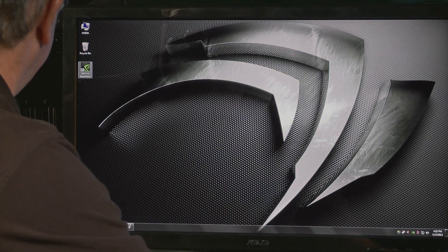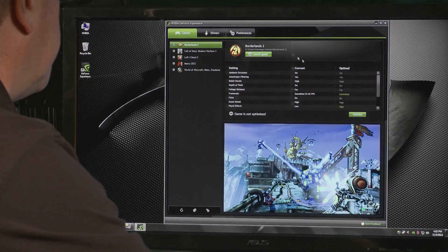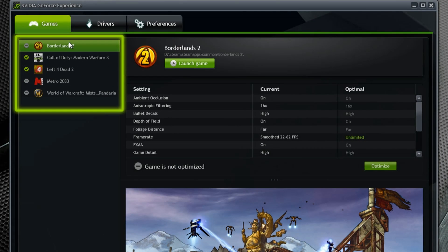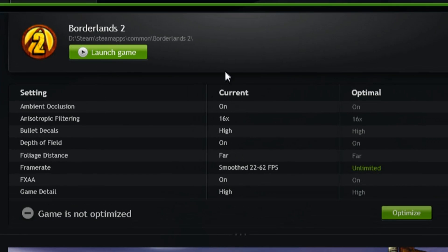Today let me show you how these things look. The first thing you'll see when you download GeForce Experience is a new icon. Double clicking on it pulls up a very familiar looking interface. On the left hand side is a list of all the games detected on your PC, and on the right hand side you'll see a nice new interface for each game, showing all of the game settings along with the current settings and the optimal settings.